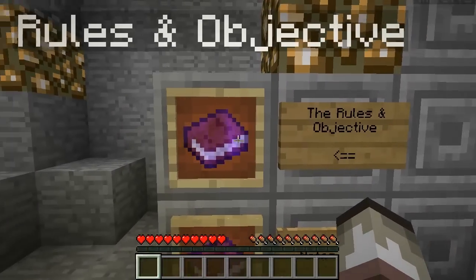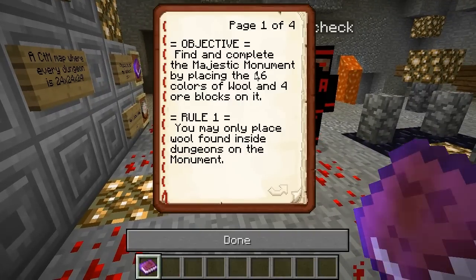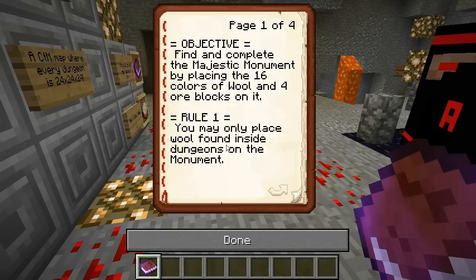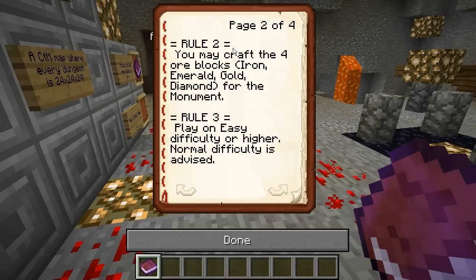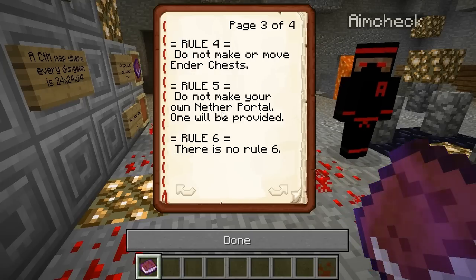Rules and objectives — I'm going to go over these very quickly. Finally complete the Majestic Monument: 4 wool and ore blocks. Rule 1: You may only place wool found inside the monuments in the dungeon on the monument. Rule 2: Craft the blocks. Rule 3: Play on easy. Rule 4: Do not make or enter chests or move them. Rule 5: Do not make your own nether portal.